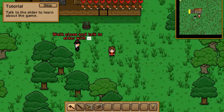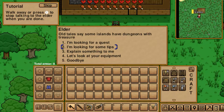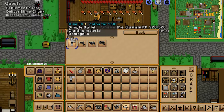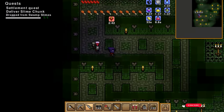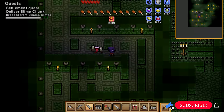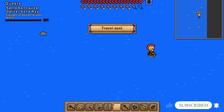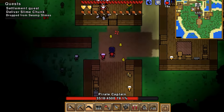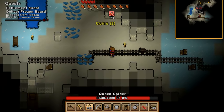You'll start your game off on a randomly generated island where you'll find an older man set up in a small home. He will guide you on how to use tools, access caves and the like, and then from there you are free to do absolutely anything that you want. Apart from your island there are many many other islands in this world, each one procedurally generated with various biomes, random villages and unique resources to discover.